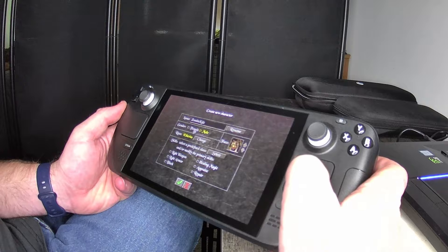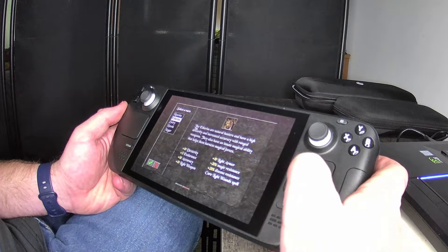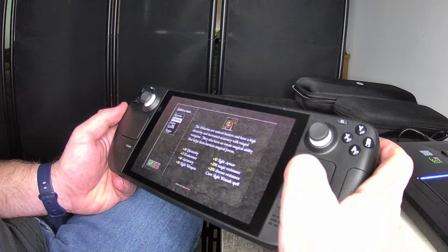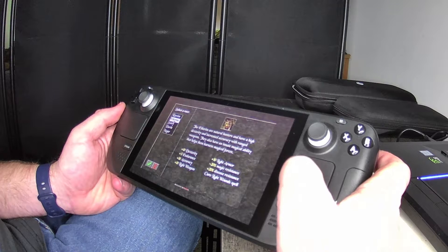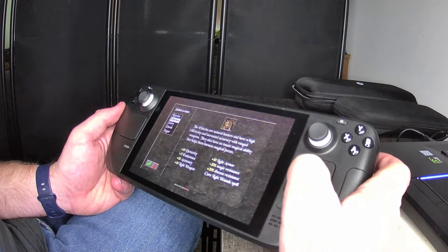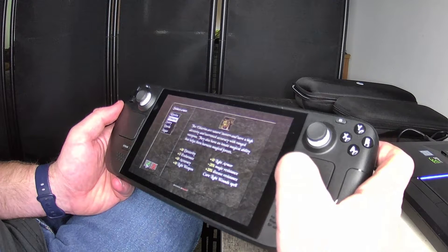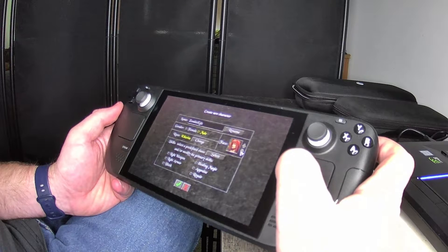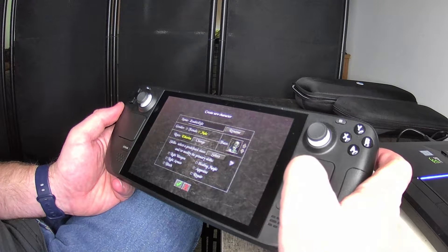Gender — just leave it male. Race — you have a variety of races to pick from: there's Rasvim which is an undead, Etherum, Sierry, Dearth, Nogur, and so on. I've tried undead before and some people in the game don't like you. I'm just going to pick Etherum. Then you can change your face — there's a variety of faces, actually pretty cool. I'll go back to the skeleton-looking one.